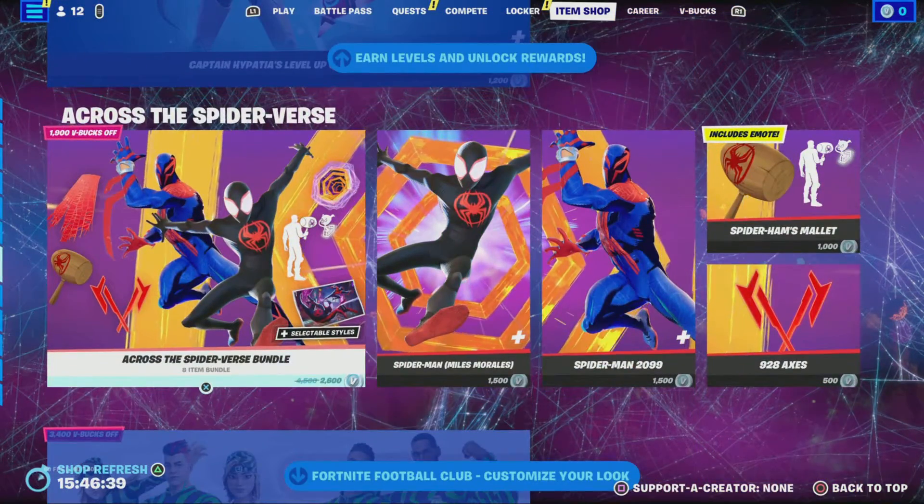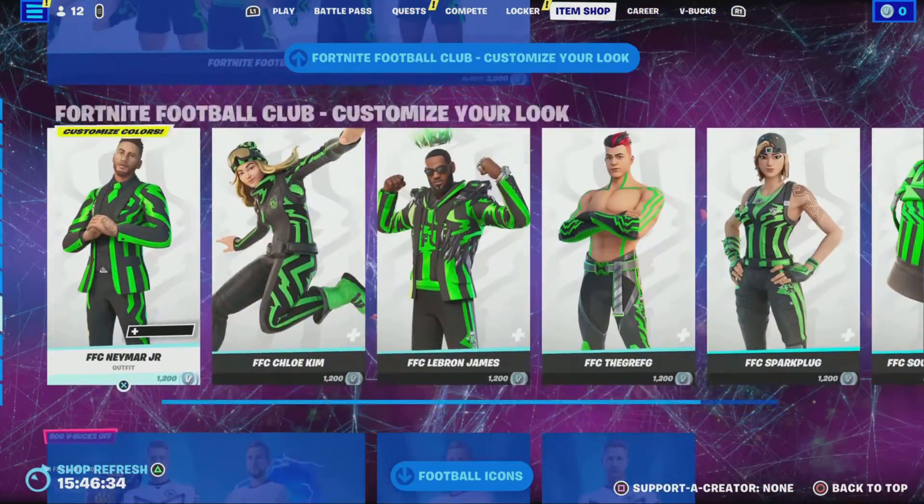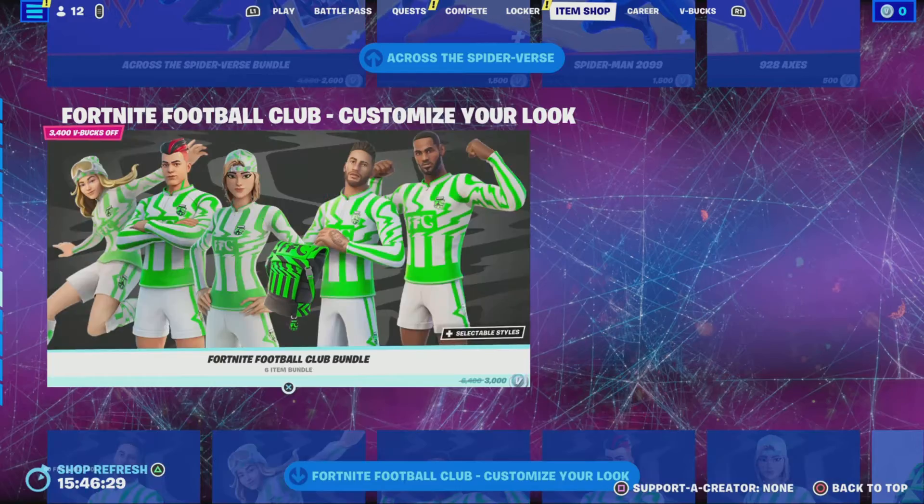We got sugar rush, stop box, bubbly waterworks. We even got that level up pack in here. We have the across the spider breast bundle, we have Spider-Man Miles Morales.